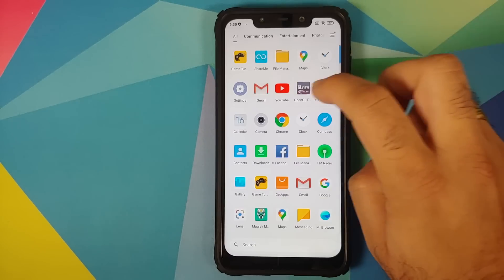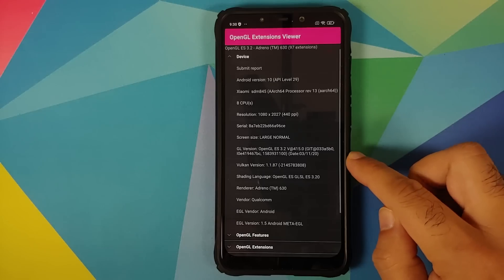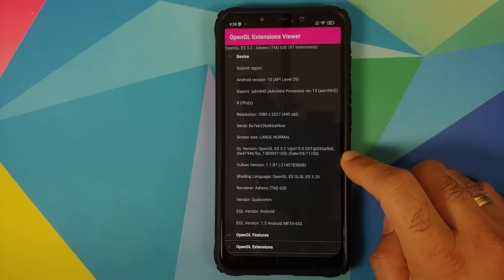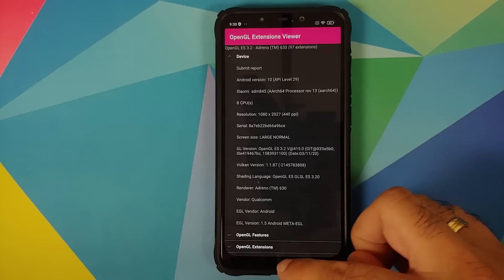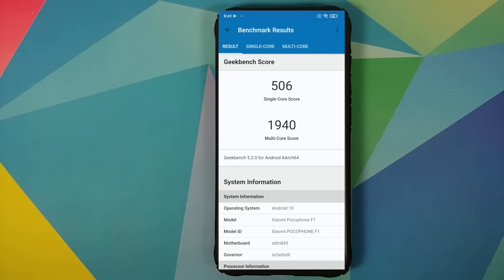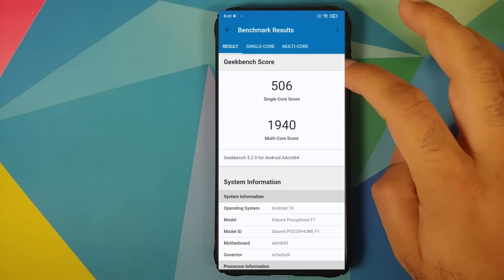The OpenGL extension app shows GPU drivers from March 2020 (3/11/20). Geekbench scores are shown on screen. There are no AnTuTu scores because AnTuTu is owned by Cheetah Mobile, which has been banned by Google.